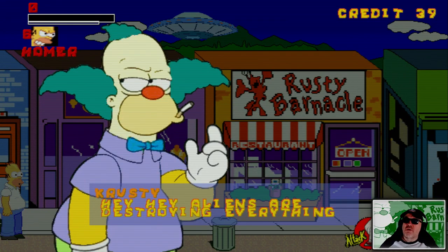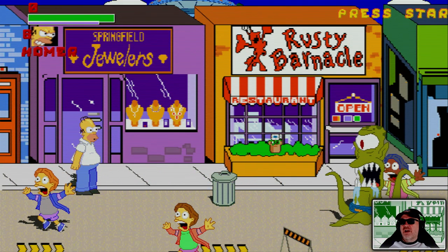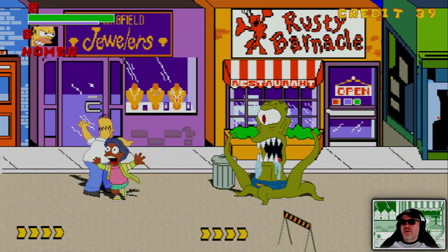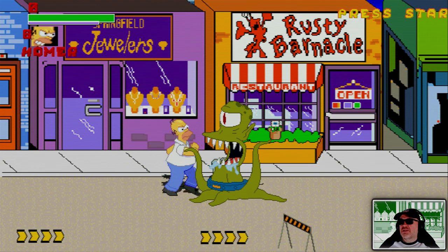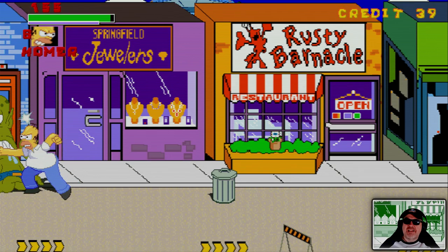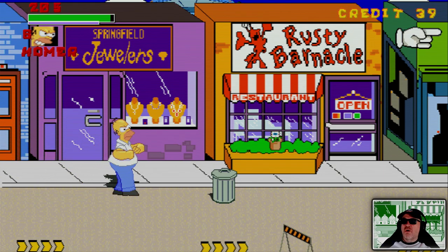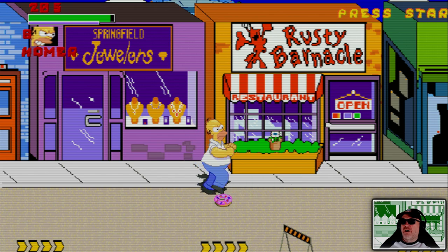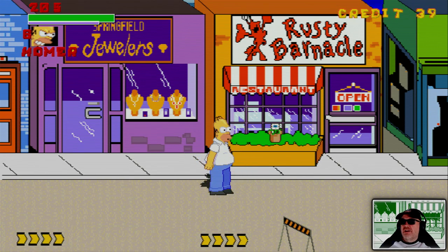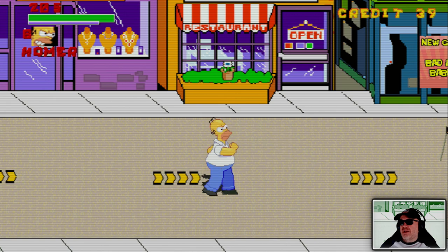Krusty says hey, aliens are destroying everything! Okay, we've got an attack button. Oh, I guess we hit the aliens — that's easy, that's how to do it! Oh, we've got a block and a jump. Oh, we've got a donut — and it hits! All right, can we damage the furniture? Yes we can.